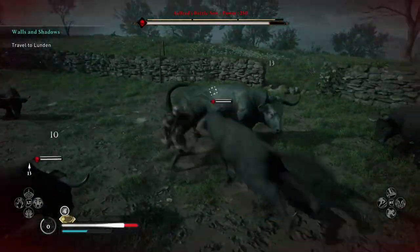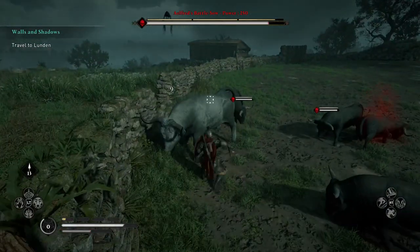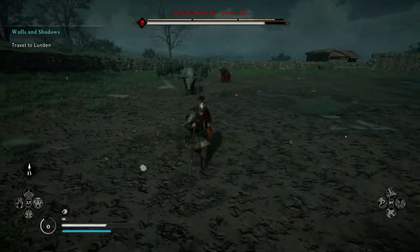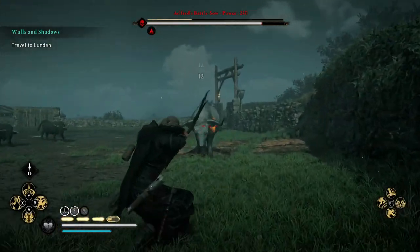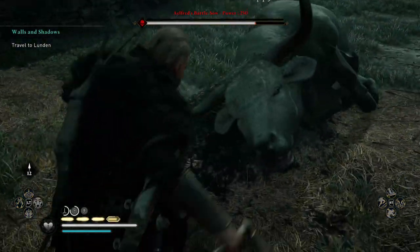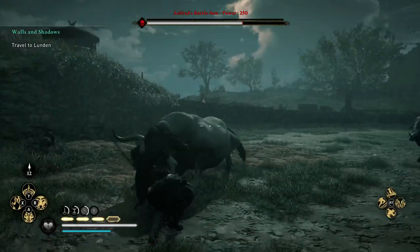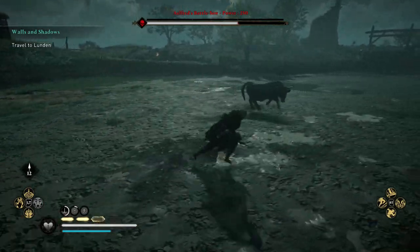Problems start when you accidentally hit some of the other cows or bulls and they all start attacking you - then it becomes a real challenge. I've got a mythical armor set on which I nabbed from Amazon Prime, I'll show you that in a future video. It's pretty much a case of trying to focus on the big guy and avoid the smaller attacks from the smaller ones. If you shoot all of his sensitive parts you can do massive damage by stomping on him with the axe animation.